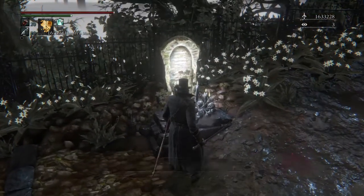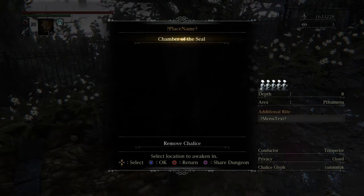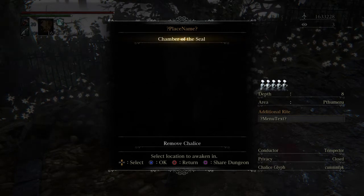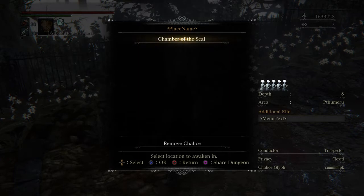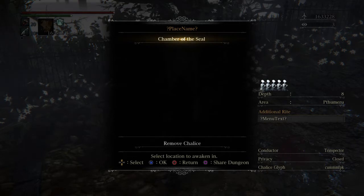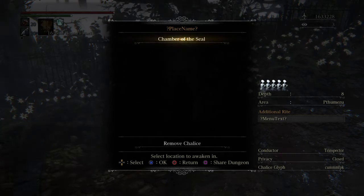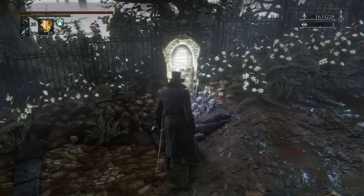There's a chalice glyph, which is basically a numeric code, and if you input the glyph as C-U-M-M-M-F-P-K — that's Charlie, Uniform, Michael, Michael, Michael, Foxtrot, Papa, Kilo in NATO nomenclature — it gives you one specific kind of dungeon. Let's just get inside.